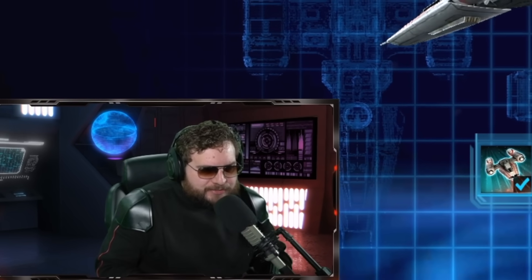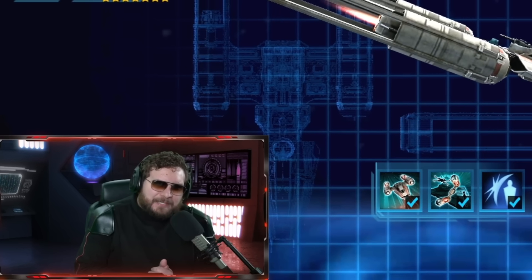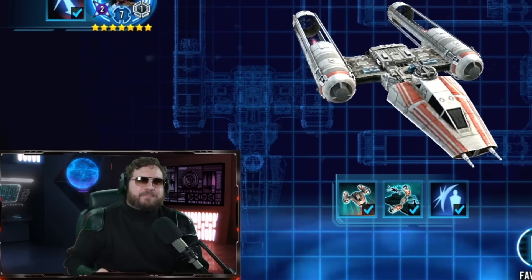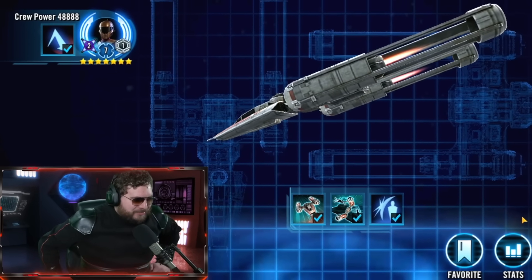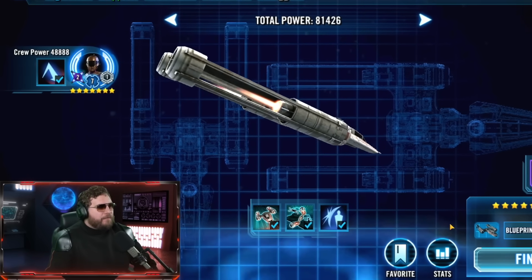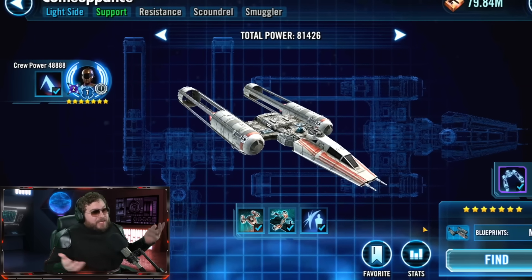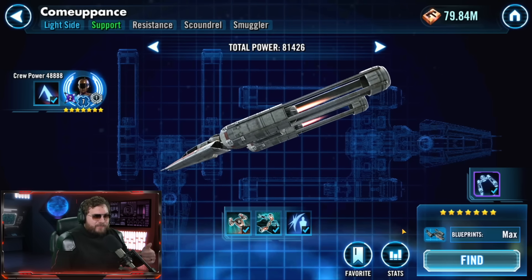From the get-go, I want to make it clear - this doesn't seem like a Tie Defender, it's no Item, it's no Bad Batch Marauder, but not every new ship needs to be. The Comeuppance from my experience has done just enough to keep the Raddus fleet relevant. I feel it's a little late to the party - if this had been brought instead of the Resistance Bomber a couple years ago it would have been more pressing news, but what it's done for me personally has mathematically increased my overall banner scores.